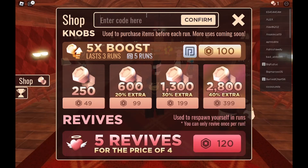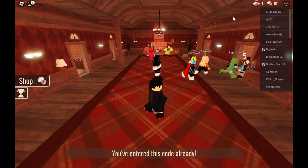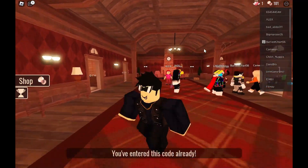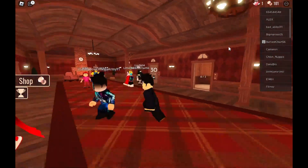The second code is way better than the first one. This code is '100 million visits.' Go ahead and redeem this code, click confirm, and there we go — it says you have redeemed the code '100 million visits.' You get 100 knobs and one free revive. This is really useful if you play Doors a lot, because you might need to revive in a really intense game.